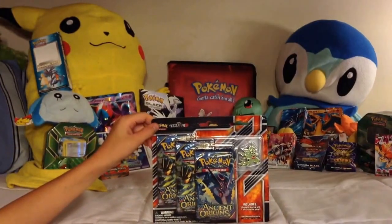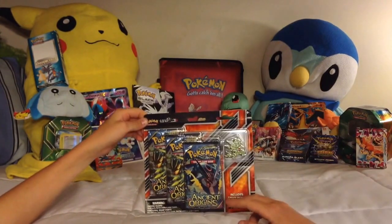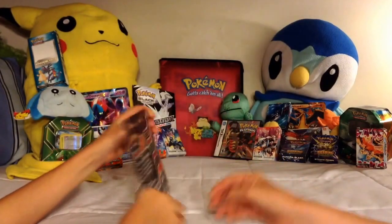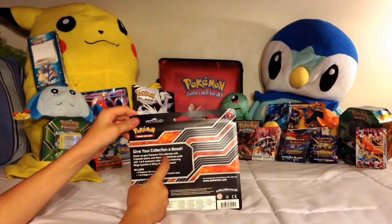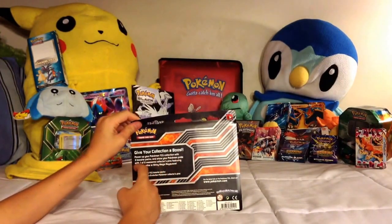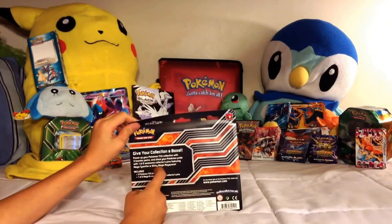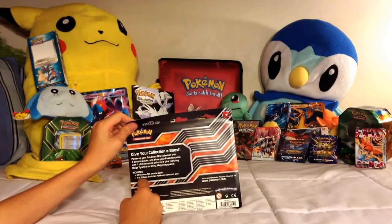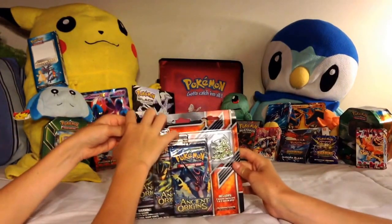Hey guys, what is up? We are back. Right now we are opening up two Ancient Origins packs and a Tyranitar pin. Power up your Pokémon TCG collection with three blisters. Action, and show your Pokémon pride with one of two awesome collector's packs featuring Mega Tyranitar or Shiny Mega Rayquaza. Includes three Pokémon TCG blister packs.